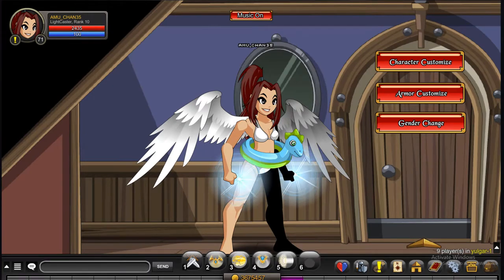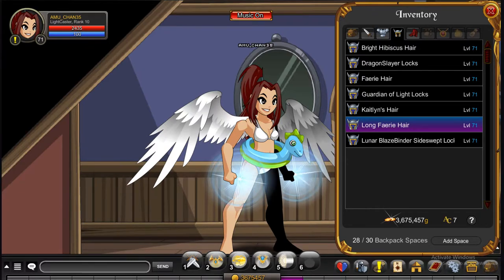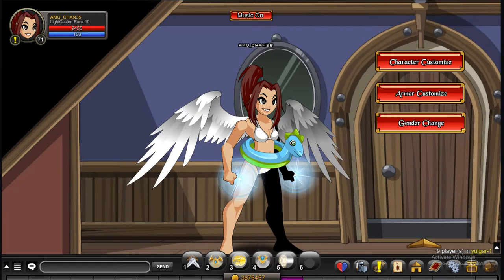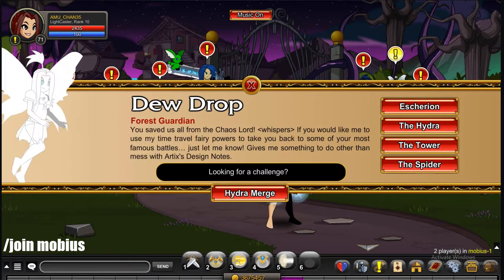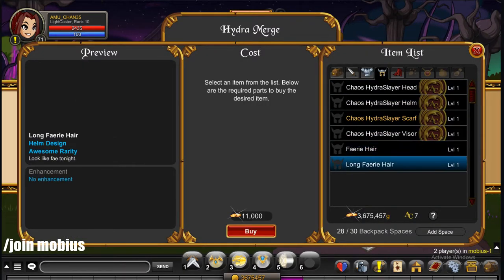The next helmet has two variations: a long hair version and a not-long-hair version. It is the Fey Hair. The one I'm wearing right now is the Long Fey Hair — it has this back piece. And then the Fey Hair only has the bangs and the ponytail. To get this, do slash join Mopis. You do have to complete the quest line and defeat the first chaos boss. Then you talk to the NPC and do hydra merge. If you want the one with the long hair, get the Long Fey Hair; if you just want the bangs and the ponytail, it's the Fey Hair.